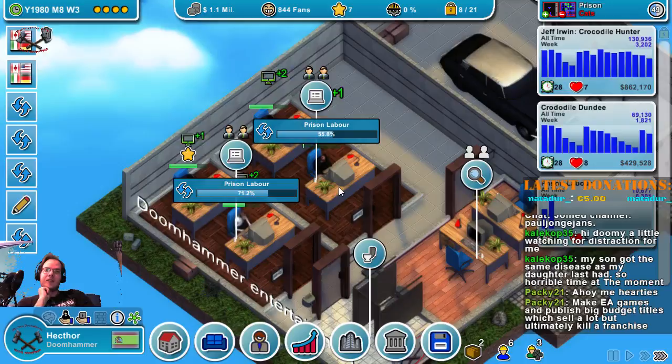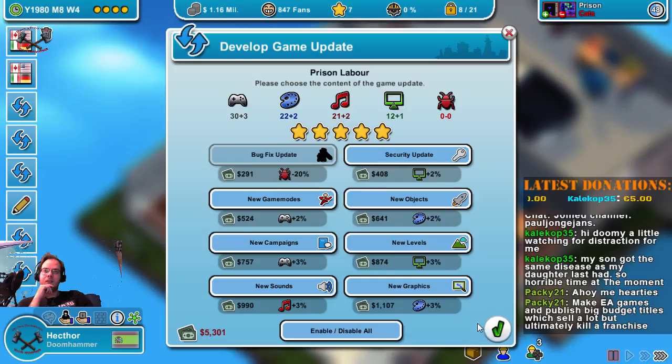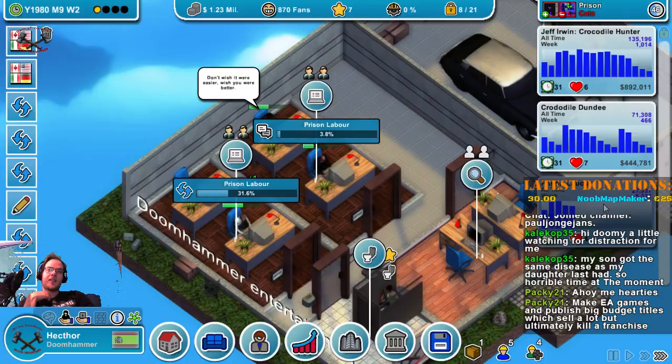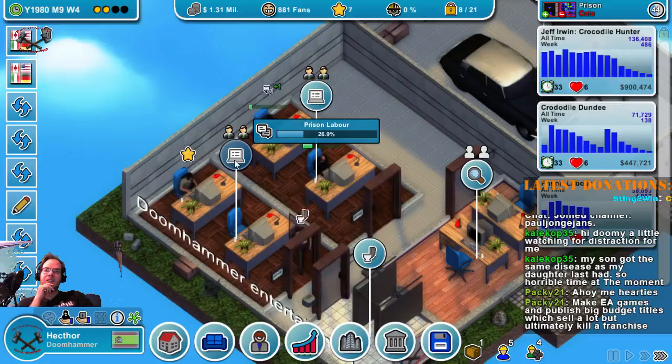I will do another development update for all of that. You guys do a language pack — not a patch, a language pack — for all of these. We're still making a nice profit out of it, and we've almost made a million off of Jeff Irwin Crocodile Hunter — 900,000. Let's see if it's worth it to actually get another update for that game.